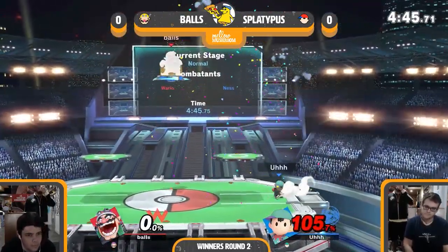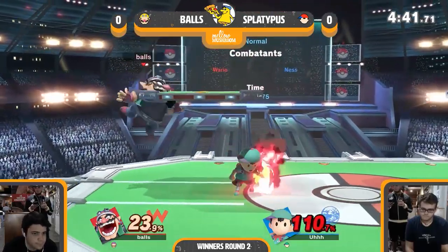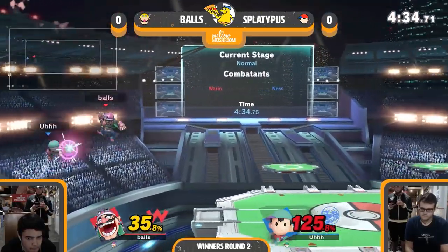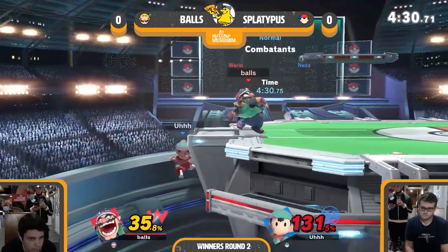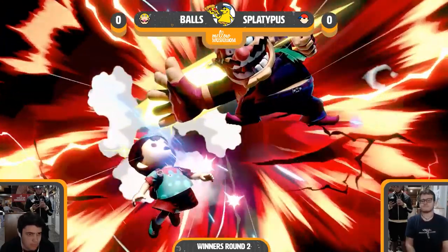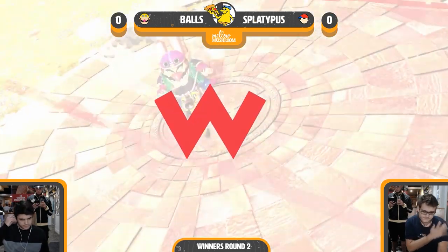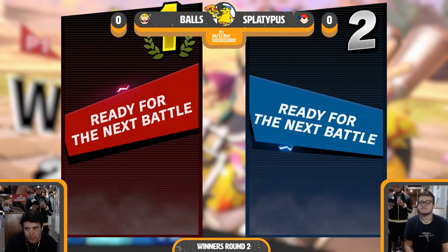Accidentally picks up the item — forward air does send them off, and down smash confirms the kill. Splat isn't out of this just yet, but Splat has to be careful — 131% is really scary. The down tilt see-frame does confirm the kill, but Splat is starting to bring it back. This game is not as one-sided as the earlier part of the match may have looked.